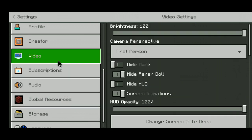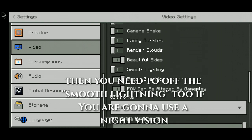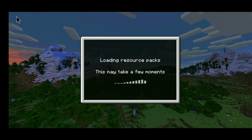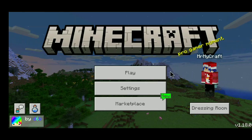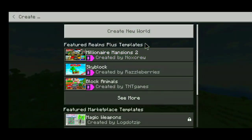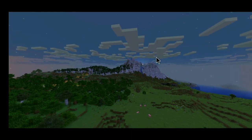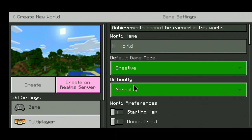These are the normal x-ray settings. I recommend using a night vision pack as well. We also need to turn off smooth lighting — and there we have it. Now let's create a new world. I'm going to set it to Creative mode, Peaceful difficulty.